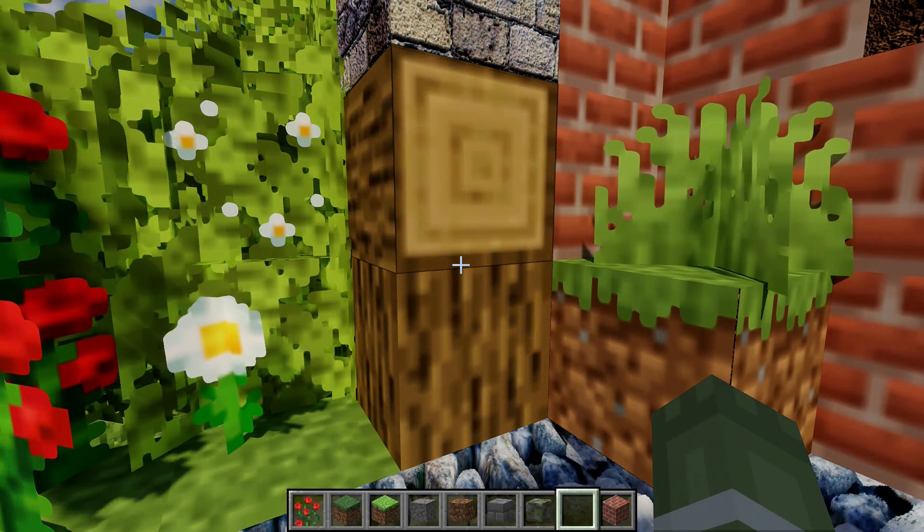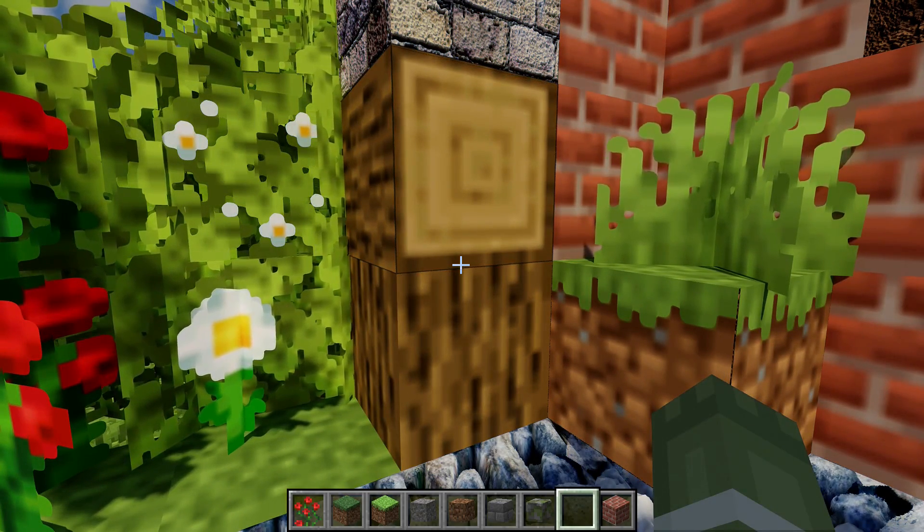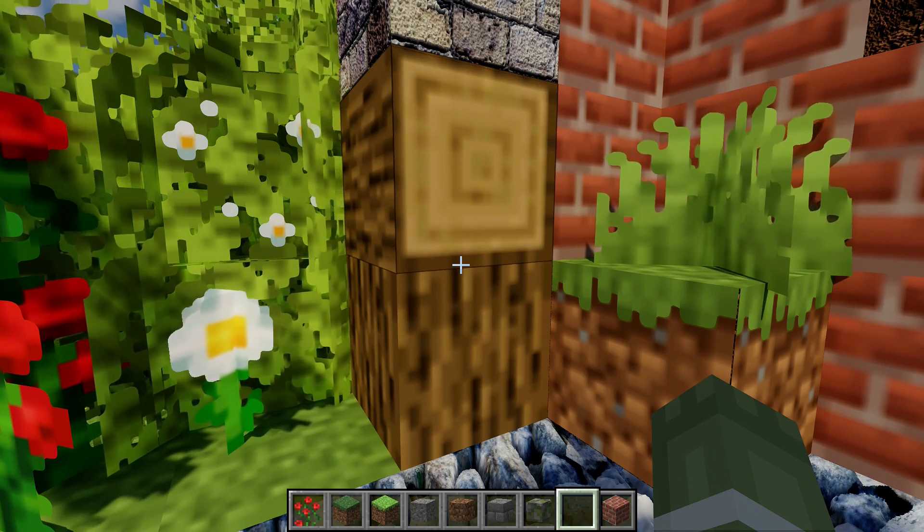Option two is another bilinear filter that has adaptive contrast. Again, this would be really good on photorealistic packs, but you don't want to use it on low-resolution stuff like this.